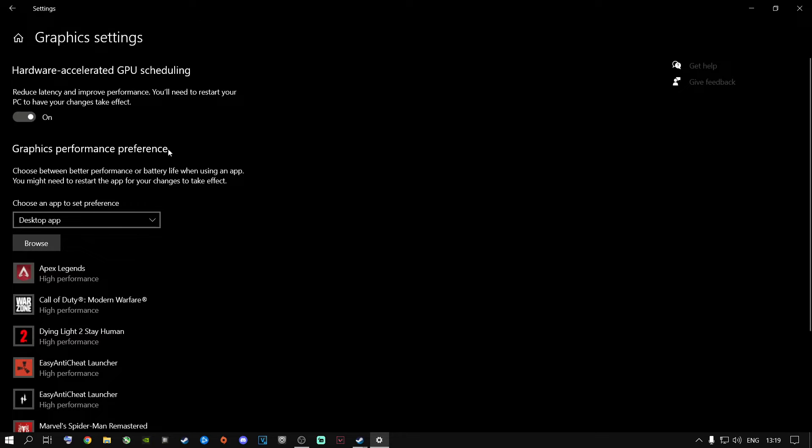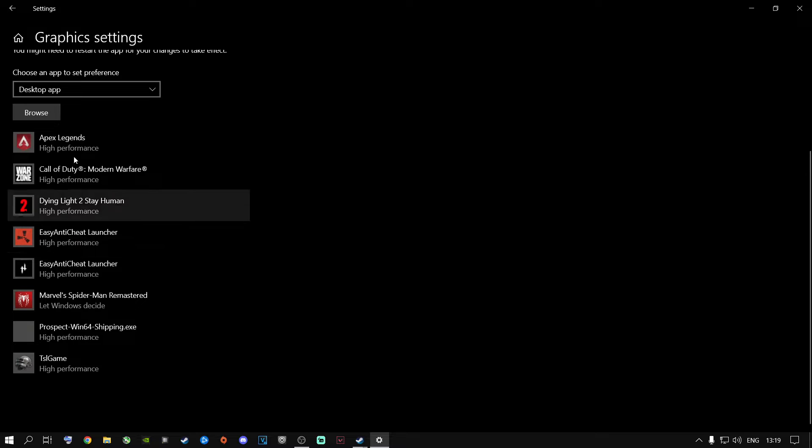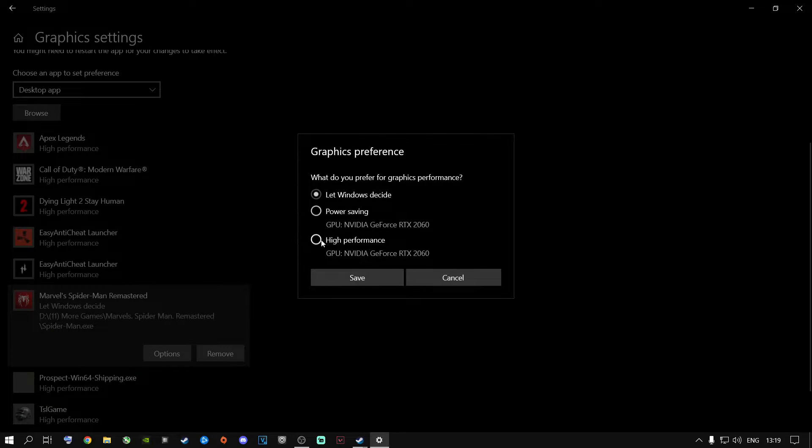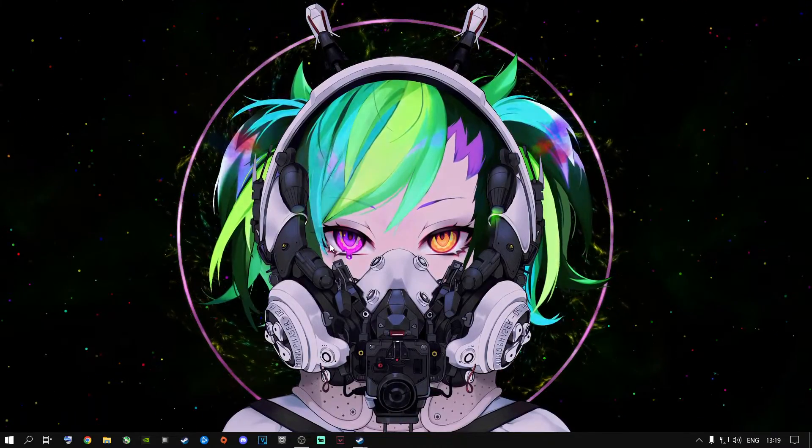Once done, click on Graphics Settings and add Spider-Man in there. Click Browse, go to Steam, Steam Apps, Common, find your Spider-Man EXE file, add it, then go to Options, select High Performance so it selects your graphics card, and click Save.